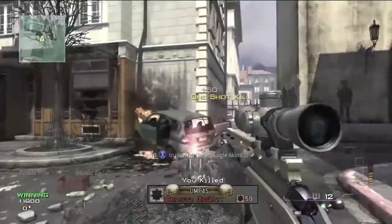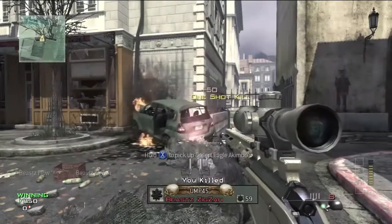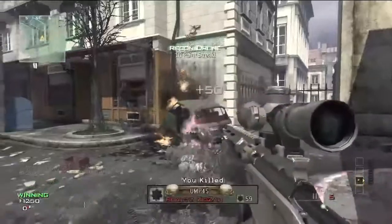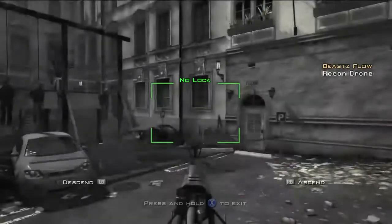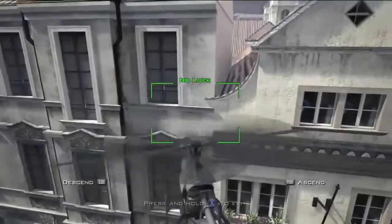First of all you wanna kill a friend who puts down tactical insertion 10 times until you get the recon drone, and once you have the recon drone you just wanna fly up with it and into this window over here, and there will be a big teddy bear with two golden desert eagles in there.